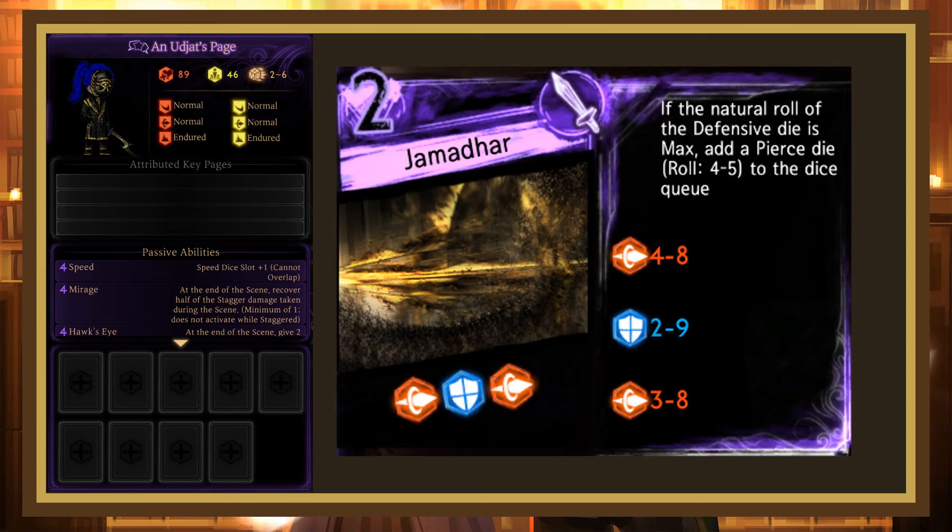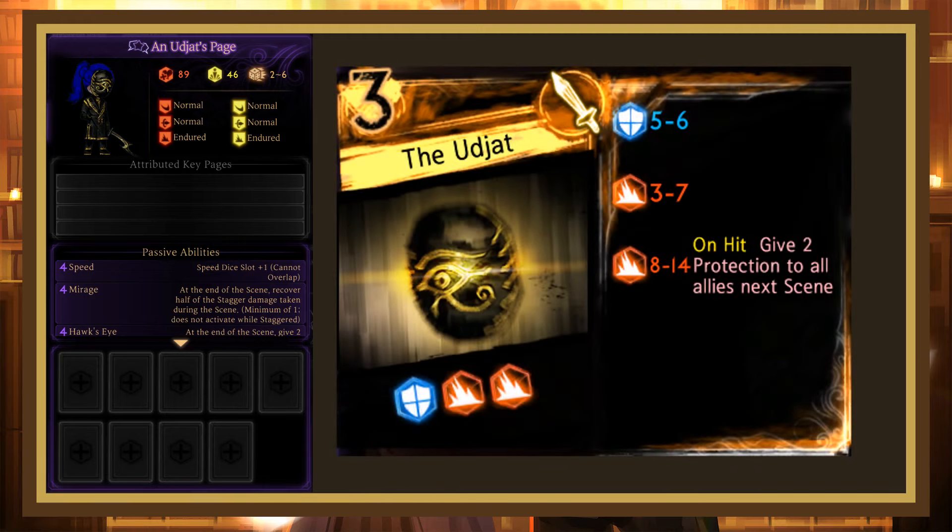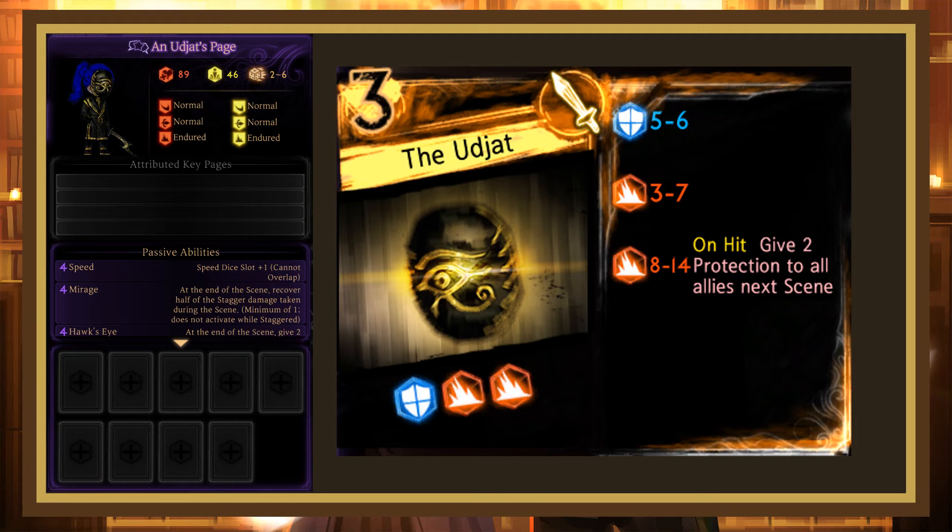Jamadar is an interesting page — it has 3 mediocre dice, with the block having a fairly wide roll range, but if it max rolls, a 4-5 pierce gets added to the end of the page, making it pretty strong. Of course, this is only a 12.5% chance, so it's quite unlikely, and the fail case is a pretty bad page, so not really worth using. Finally, the Udjet has a weak block and blunt, then a strong blunt that gives 2 protection to all allies next scene. This page is overall pretty strong — the 2 protection is powerful — but since you need to use a bad key page, you probably won't ever use it.